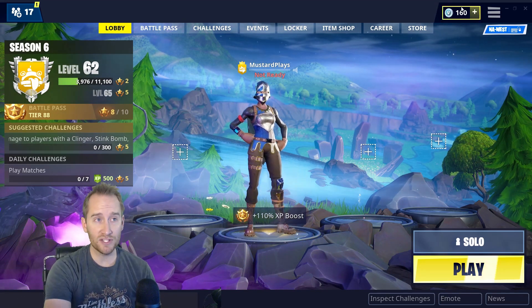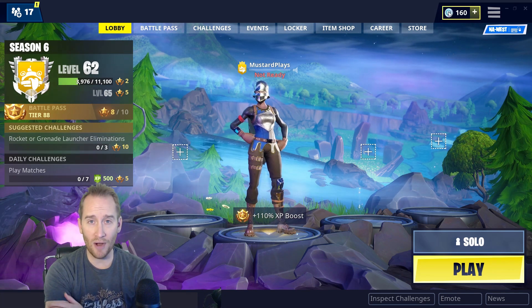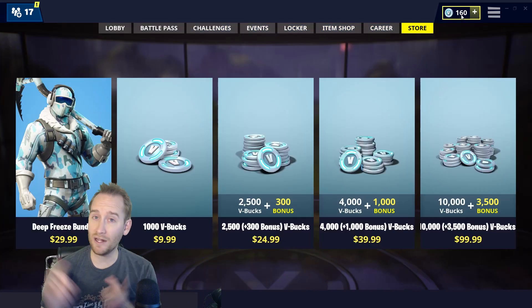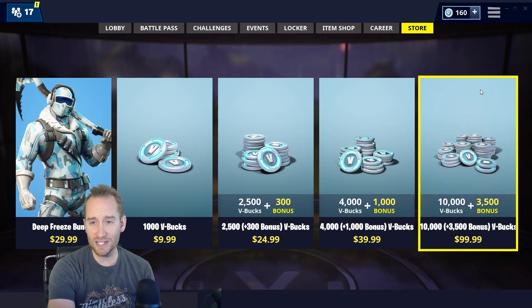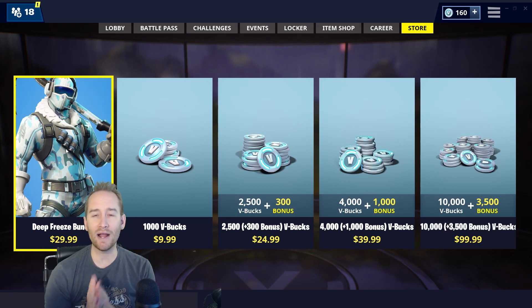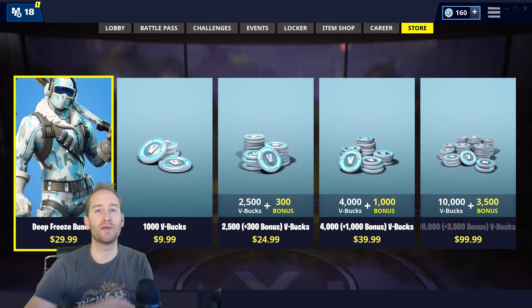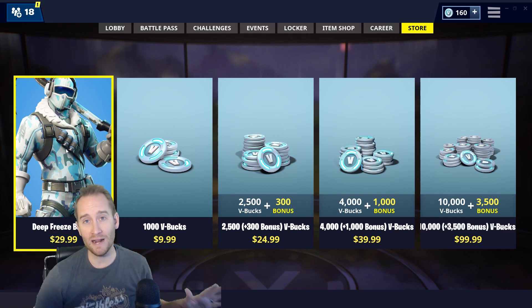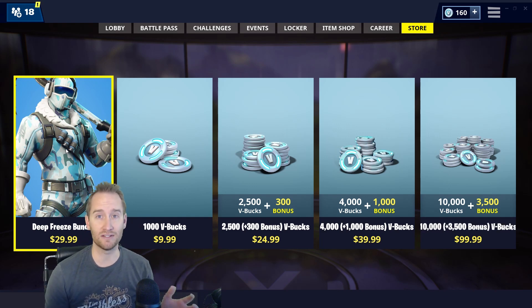Once you've got it open, up in the top right you're going to see options for V-Bucks. This little icon in the top right with the number next to it is how many V-Bucks they have — right now I have 160. Click on that icon and you'll see a lot of options for V-Bucks. I recommend at least getting 2,000 V-Bucks. That will enable your kid to buy whatever skin, dance, or emote they want. Nothing on Fortnite has been more expensive than 2,000 V-Bucks.